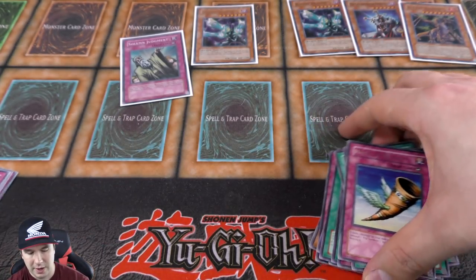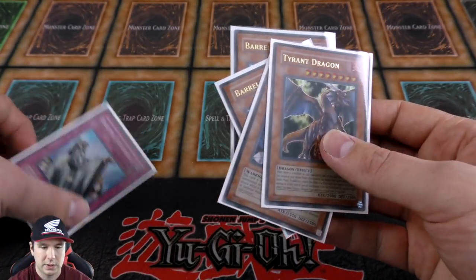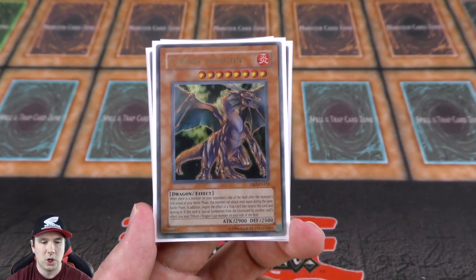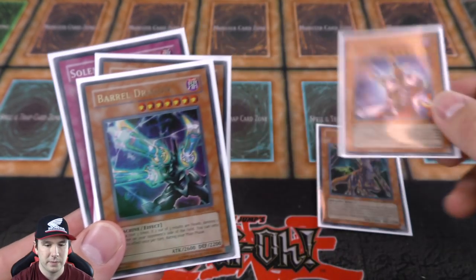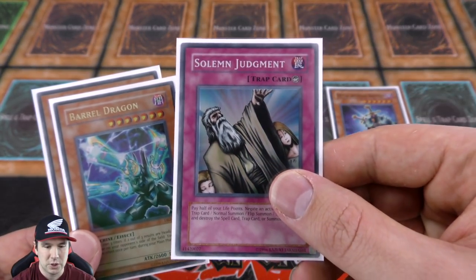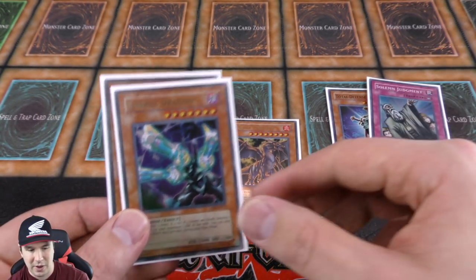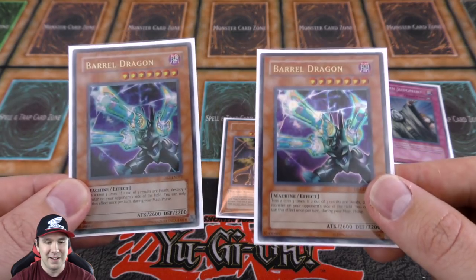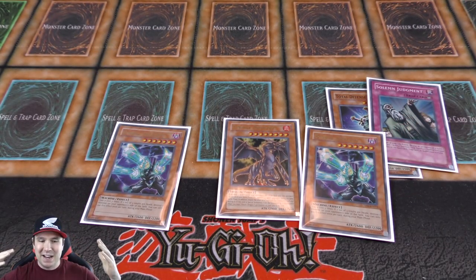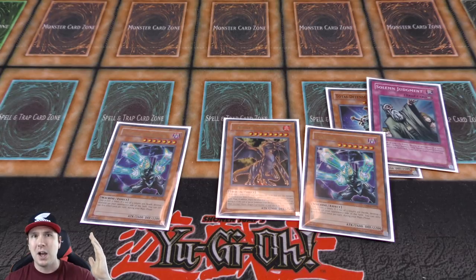Let's go over the big boys — the winners. We have our beautiful ultra rare Tyrant Dragon, gorgeous. One of our two super rares, Total Defense Shogun — very cool. And the super rare Solemn Judgment that we ended the video on — absolutely epic, so beautiful. And then we got not one but two ultra rare Barrel Dragons. Wow, that is awesome. Hope you guys enjoyed this video as much as I did — I absolutely love opening classic products. If you have any classic products, please reach out to me on Instagram.